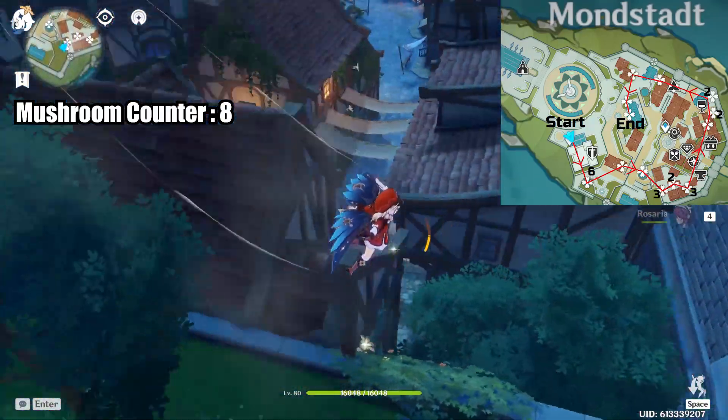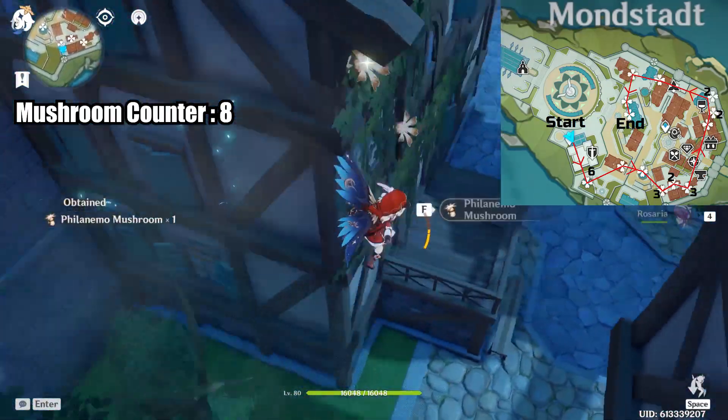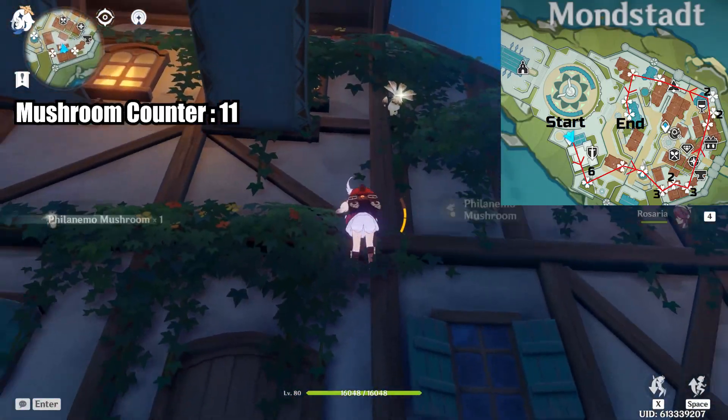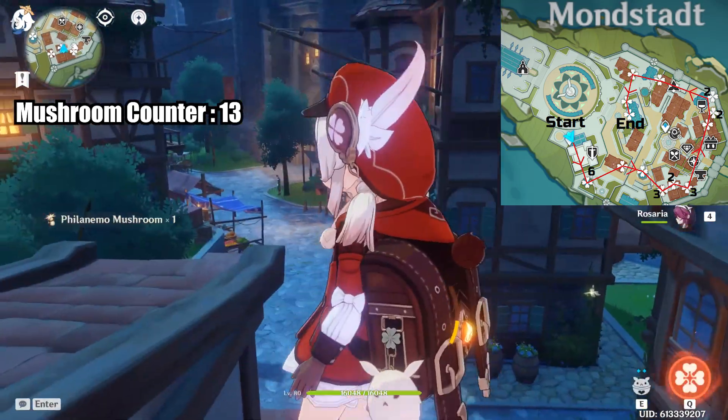Now we will head down to Mona's house for 3 more mushrooms. I guess she can just walk outside to pick up her ascension materials. Down the street are 2 more mushrooms on the side of the house and then 3 more around the corner.